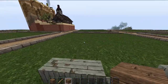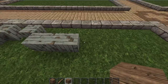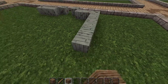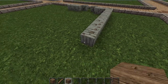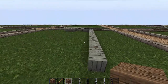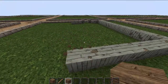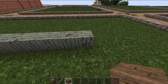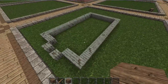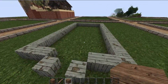Then we're going to go back 15 blocks counting this one — 1, 2, 3, 4, 5, 6, 7, 8, 9, 10, 11, 12, 13, 14, 15. Then just go across until it matches up with this side, and then all the way down so it matches up. It is quite a rectangular build, and that's the basic layout.